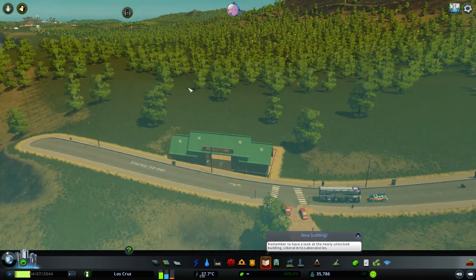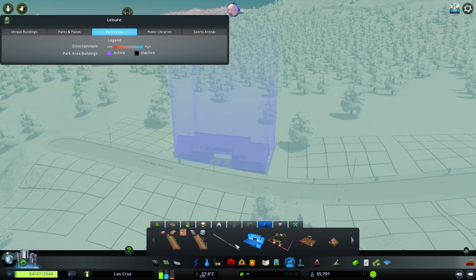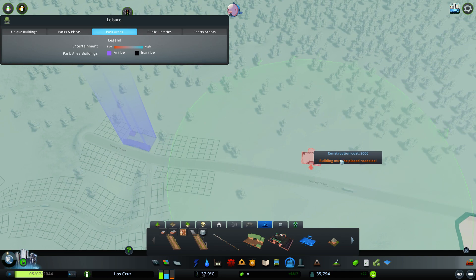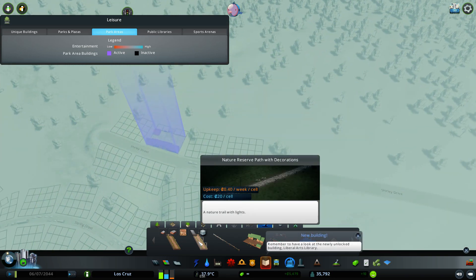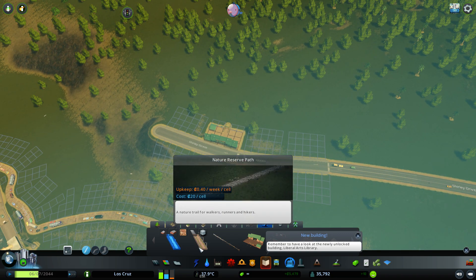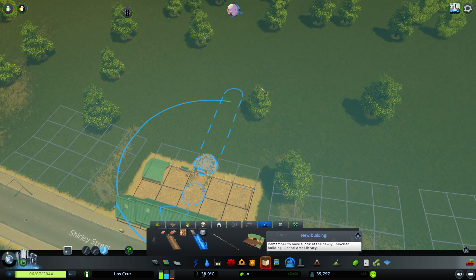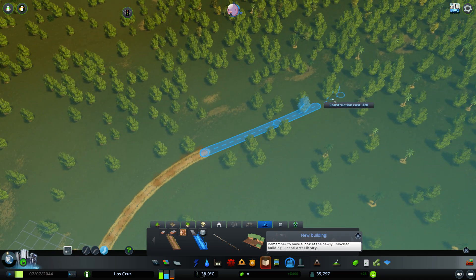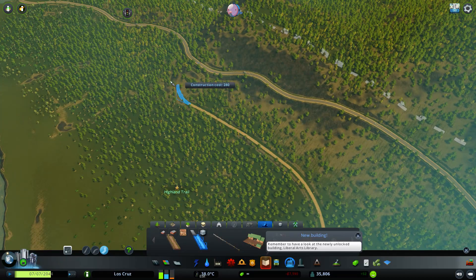Now you've built your park — what do you do? You can't just place buildings willy-nilly because they must be placed on the roadside, and you don't want your park elements scattered outside. This is where the path comes in useful. You have two types of paths: a plain nature reserve path and one with decorations. A little blob out the back shows you exactly where it goes, so we're going to build a winding path that goes up into the mountains.